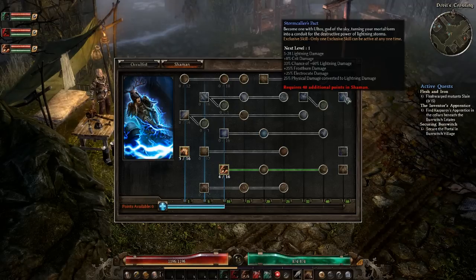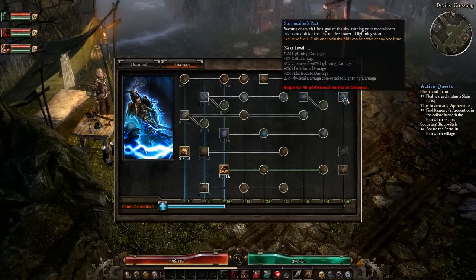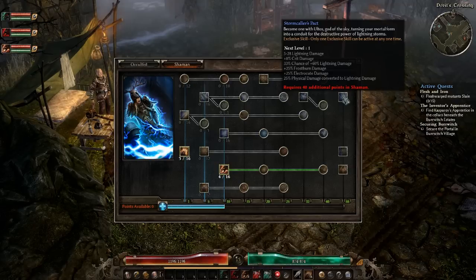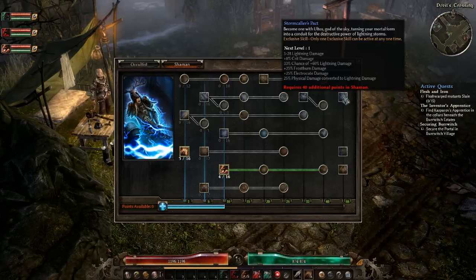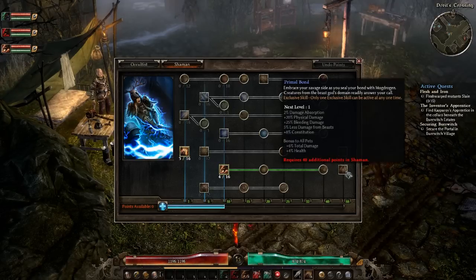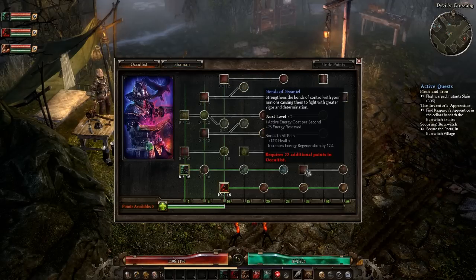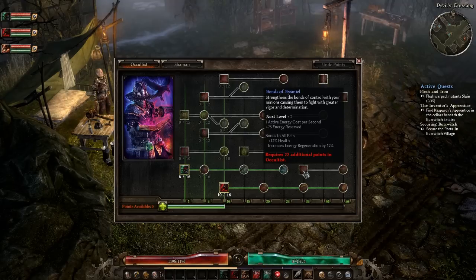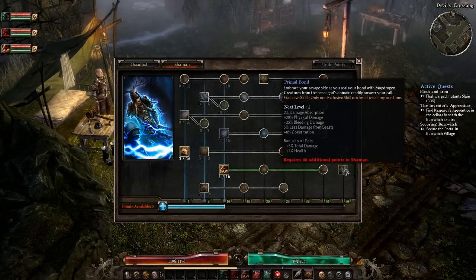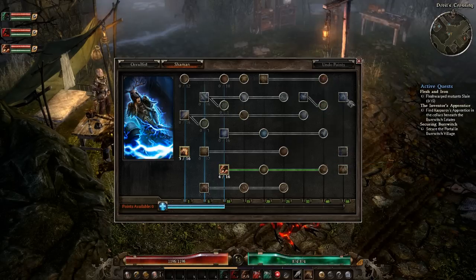The last 3 skills include the exclusive skills — you can only have one active at a time. Stormcaller's Pact adds lightning damage, crit damage, chance of lightning damage, percentage damage, frost damage, electrocute damage, and physical damage converted to lightning damage — quite amazing. The other exclusive is Primal Bond, similar to the Occultist bond: it adds total damage, health, damage absorption, physical damage, and bleeding damage. Those are the two exclusive options.